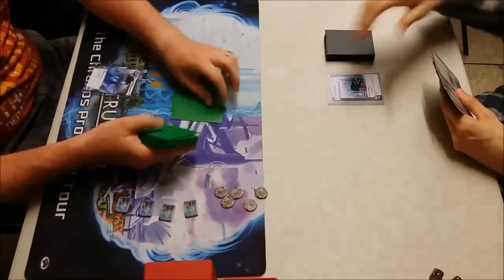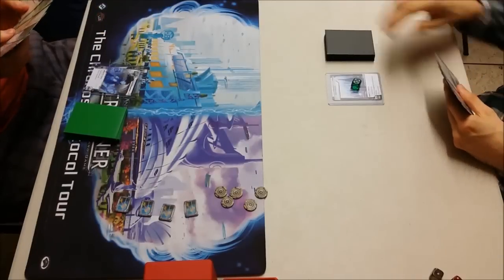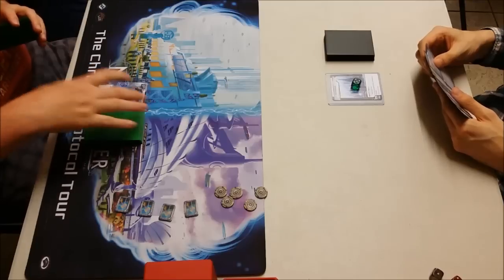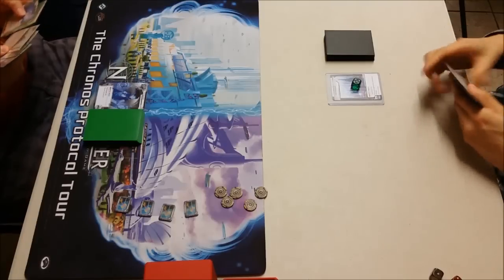So it looks like he's got at least one piece of ice in his opening hand — he's keeping, so not too many agendas. He's going to draw, looks like he saw another Talbot there, obviously a popular choice amongst Pod 1.